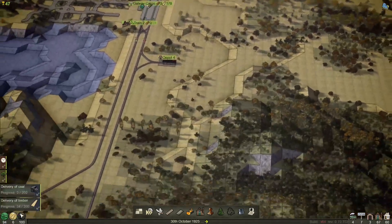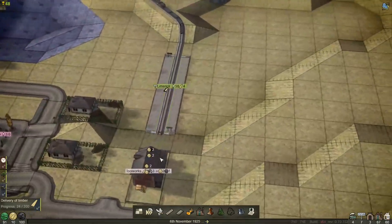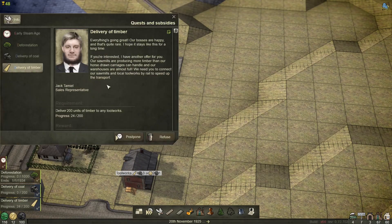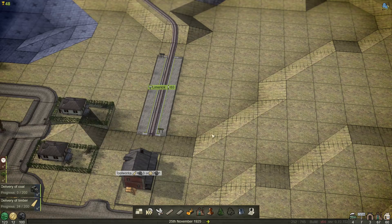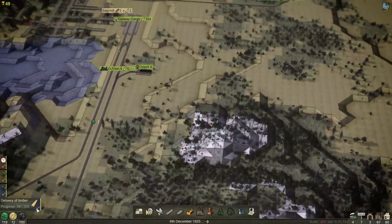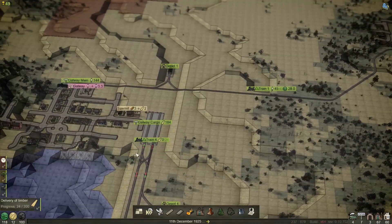I'm making currency now — he's dropped off his first load of logs. For every four logs I get two currency of my timber, and it's helping me progress on the subsidy as well. That's all working okay. Money is coming in, but I still have those loans that we need to think about.